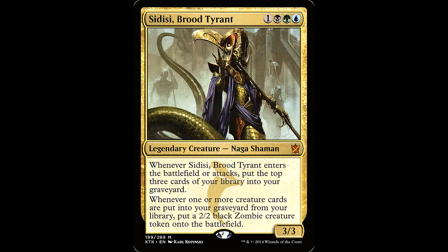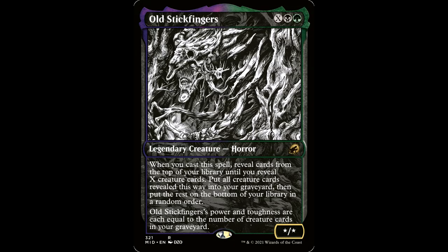Sidisi, Brood Tyrant — I always thought this was a cool commander. It's one black, green, and a blue for a legendary creature naga shaman, 3/3. Whenever Sidisi enters the battlefield or attacks, mill three cards. Whenever one or more creature cards are put into your graveyard from your library, create a 2/2 black zombie creature token. This fuels our aristocrat strategies with extra bodies and our graveyard strategies with a little mill.